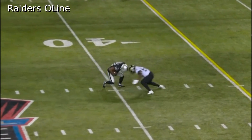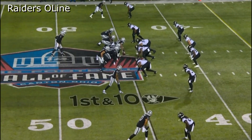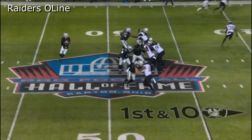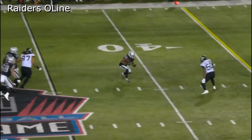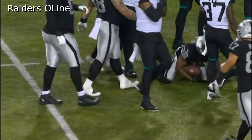Parker does his job here; everyone does their job. They only bring four rushers and we have a ton of blockers — six guys blocking. The center and left guard do a great job sealing it off, Lester does a great job in a one-on-one situation. We need guys that can win on the inside, and you see Lester Cotton doing a good job. Even Parker is handling his guy on this play. The quarterback gets it out to the running back who picks up about five or six yards.